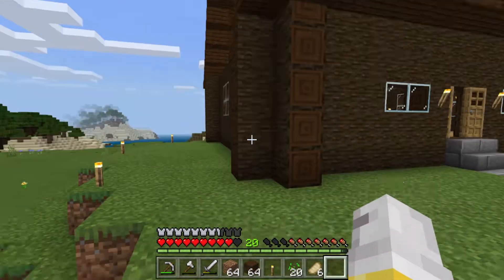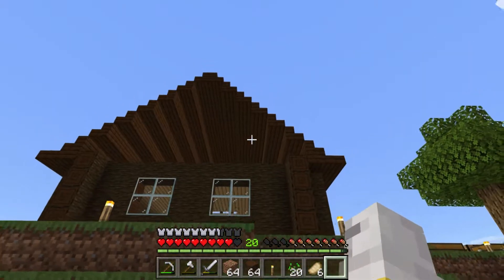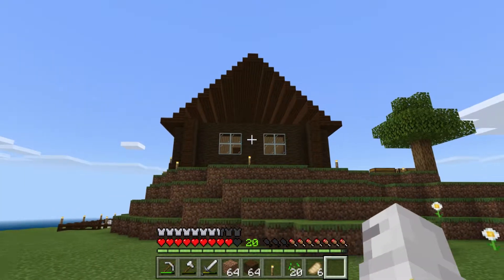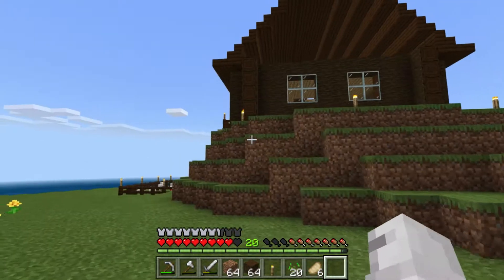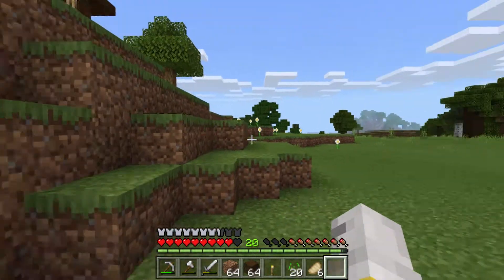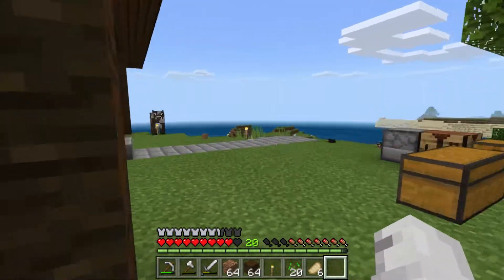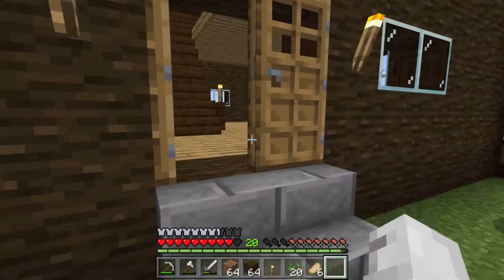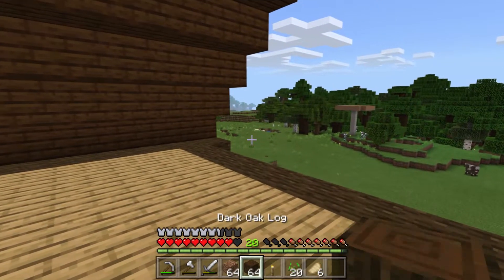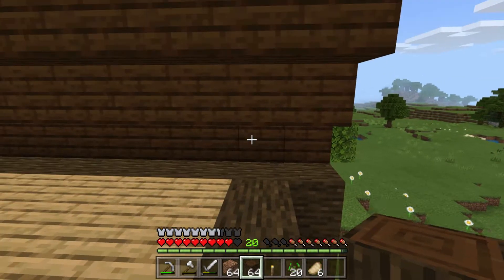I got the roof all done. It's not perfect to me — I don't like it 100% — I think it's a little bit too tall, but it gives the shape I want. I did go ahead and put half slabs all along the side so it lines up nicely. Now we just got to go inside the house and put the walls on.